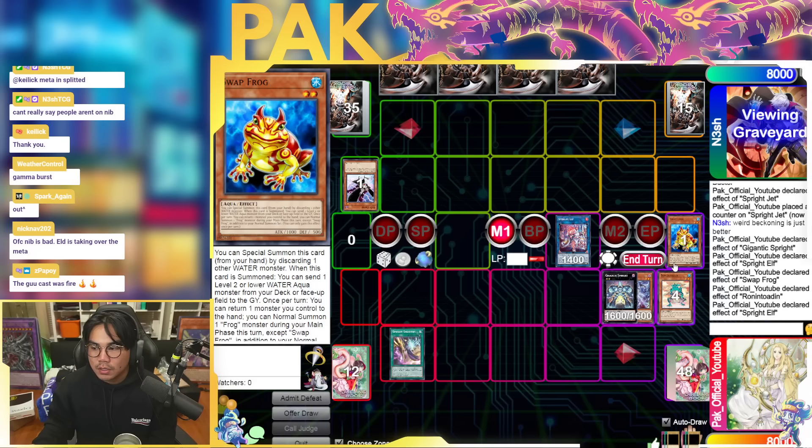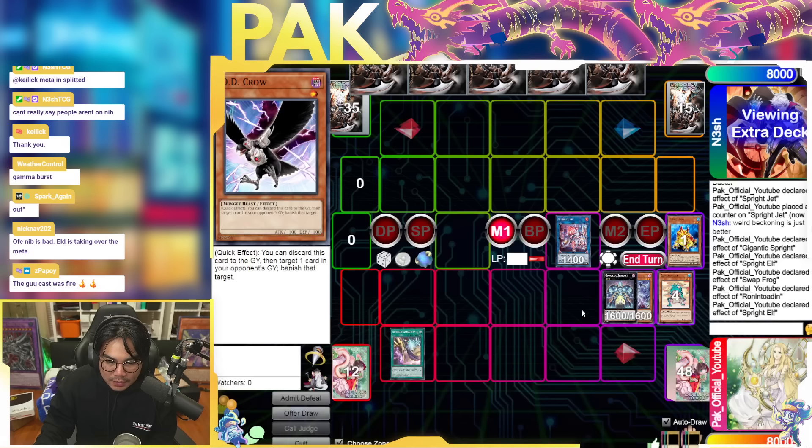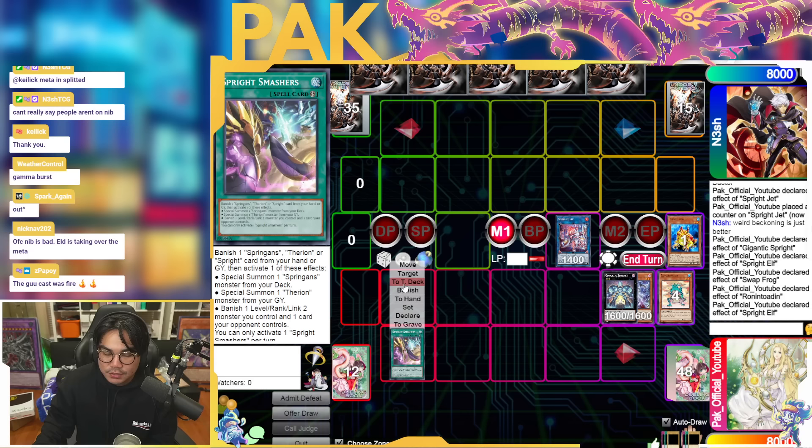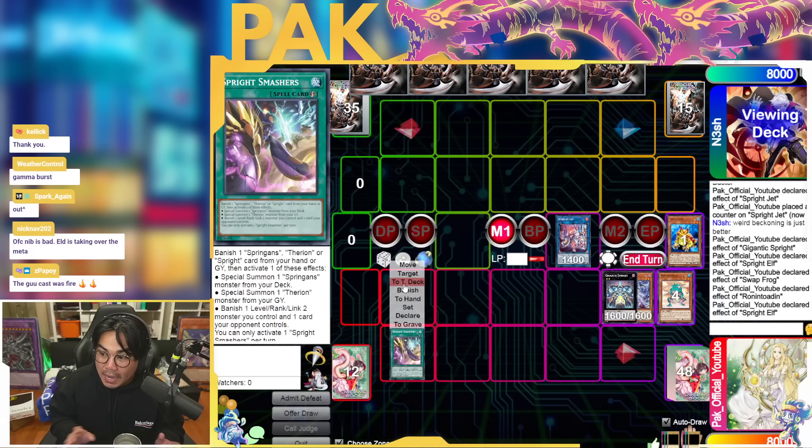You lose those interruptions because you played around Dark Ruler by searching Smashers. That's why I actually play half breakers, half hand traps in my Sprite deck — I want Dark Rulers but also Impermanence and Crows. Because by round five, people will have heard you're playing Dark Ruler and will play around it. But then you draw your Crow and it goes in because they played around your Dark Ruler. That's why I'm thinking about playing half and half — basically to beat the leakers.